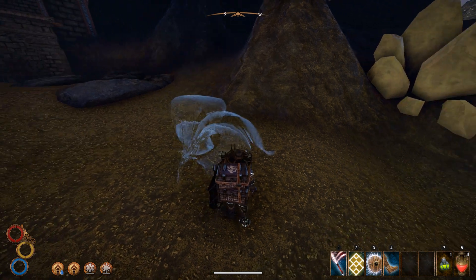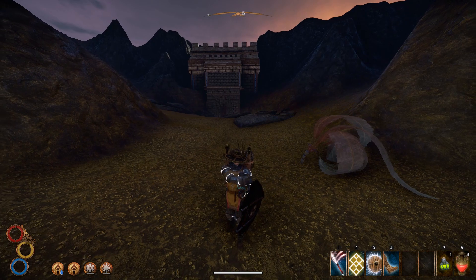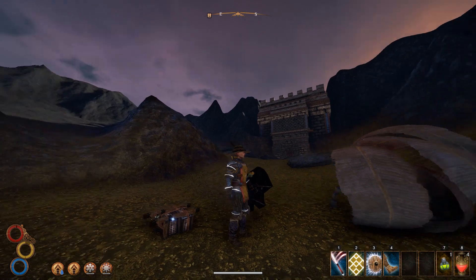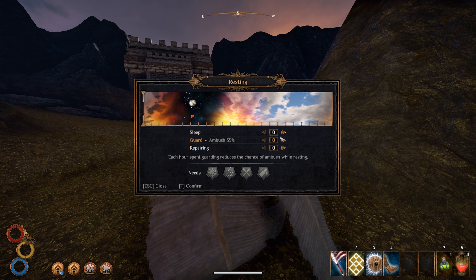We'll put down a tent — there we go. Luckily, we don't need to eat or drink while we use that. We will stay here until the traveling ship will appear. I guess we do need to wait. We need to do some guarding and a couple of hours of sleep should do it. I will be camping until it appears and hopefully I will see you then.